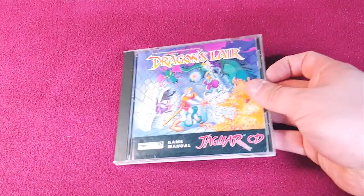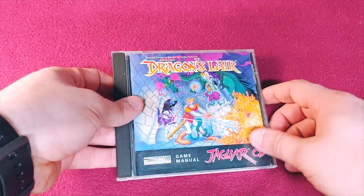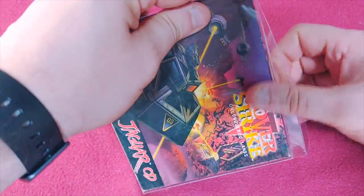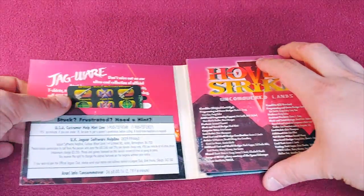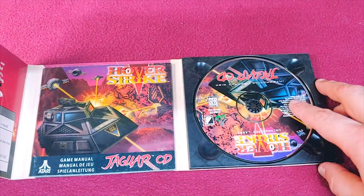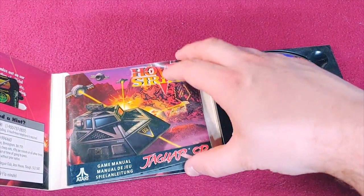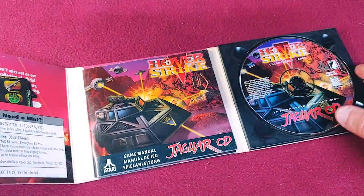Now we have a bonus — this is the Jag CD. There's Dragon's Lair and Hover Strike, which I have in protective cases. It actually has real inserts, as opposed to ones that I reprinted, and the CD is upside down. Here's the instruction manual — how they kind of slid it into the back here.